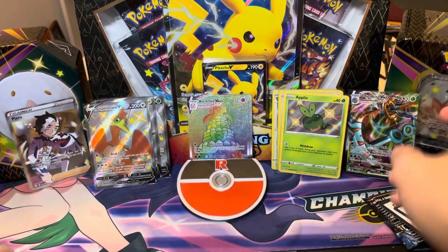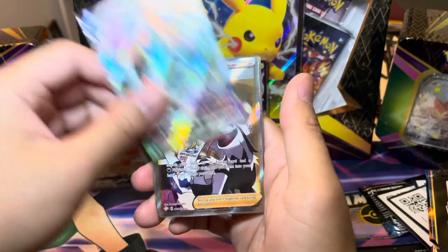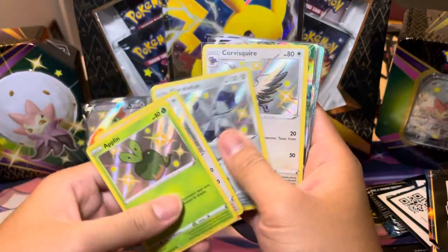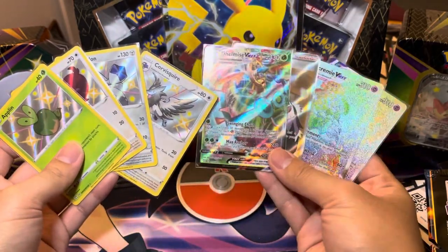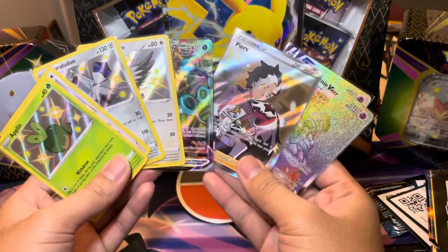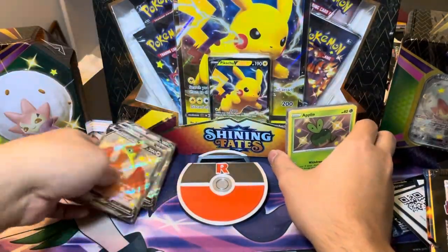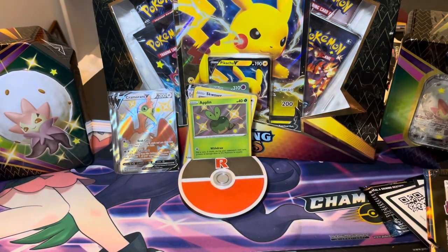Let's count up the hits here. You got your Delmise VMAX, a full art Pierce which is actually pretty good in terms of full arts. Seeing double with these Alcremie VMAXs. Then you had a Shiny Applin, Shiny Snom, Shiny Durandalin, and Corsola — so four baby shinies and four full arts right there. Eight total hits out of 18 packs, so we were one shy of 50%. Which one of these hits was your favorite? I actually think it's going to be the Corsola or the Durandalin because it's new to the collection. Let me know what you think your favorite is. Thanks everybody for watching — please consider subscribing to the channel, hitting that notification bell, and smashing that like button. This is PokeCollectorNYC and we'll see you next time.